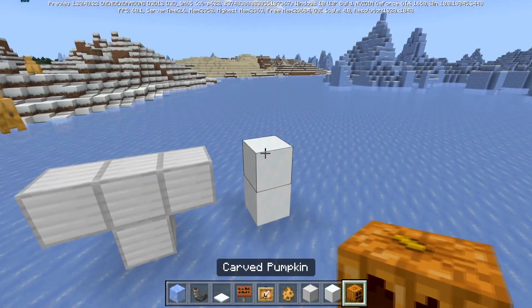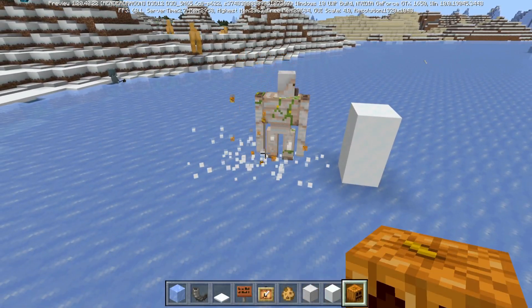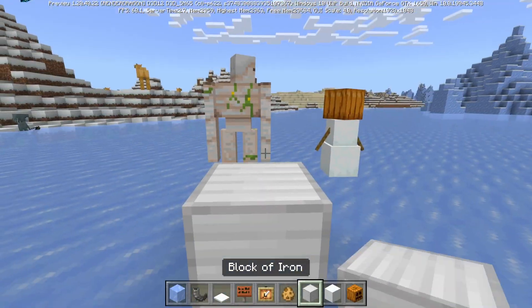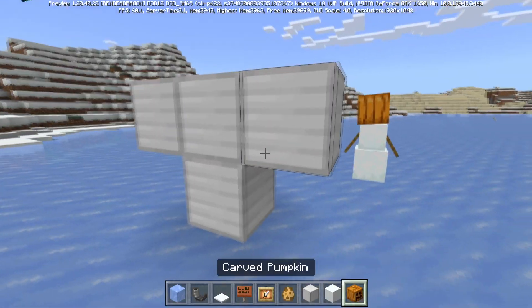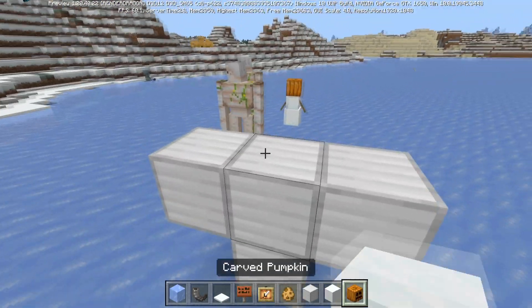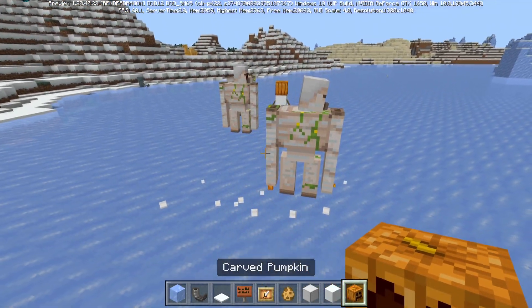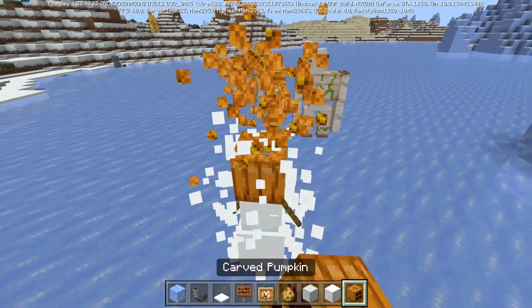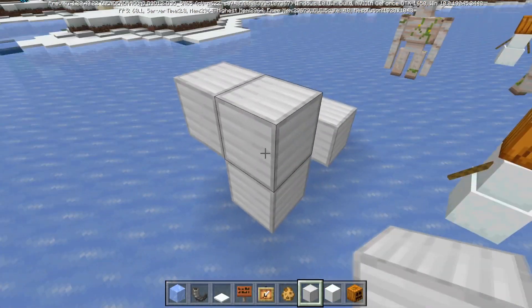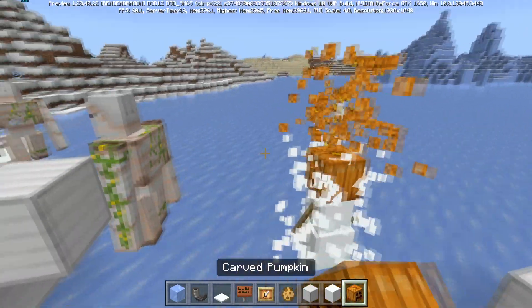When you create snow golems and iron golems, the particles will now be a crunching particle, as you can see right there, and that does look a lot better. This is listed under parity changes, but I don't believe this is a parity change in Java — I think in Java it only plays the main block animation — but this is a good change regardless as it looks a lot smoother and cleaner.